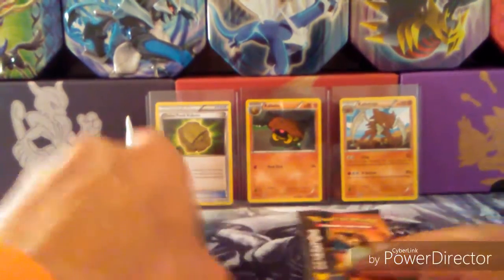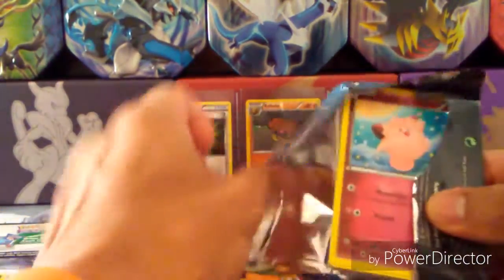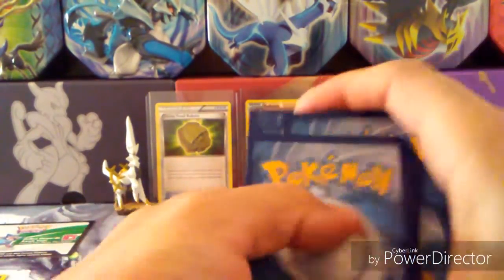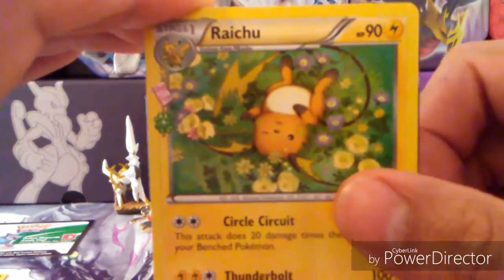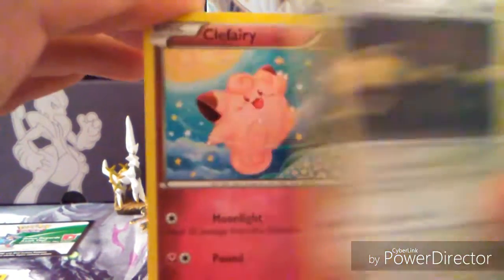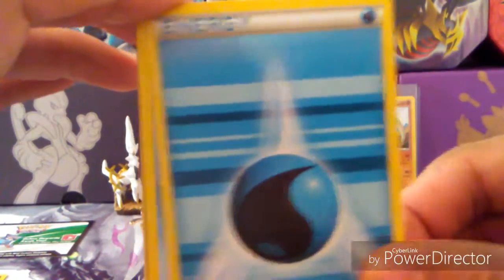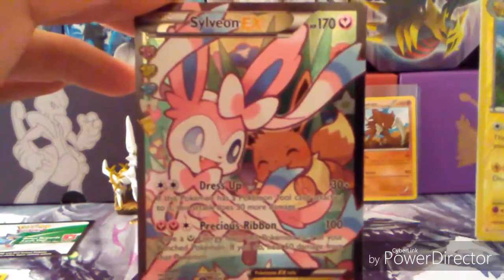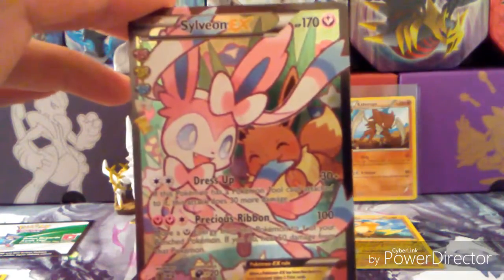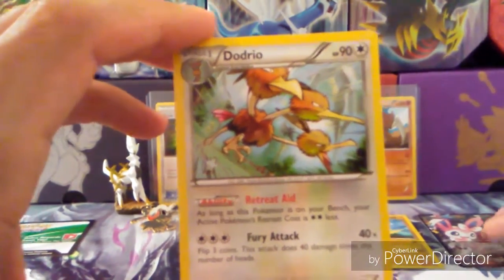Blastoise and Charizard. Let's see what we get. We have a Raichu, a Maintenance Trainer, a Persian, a Clefairy, a Geodude, Water-type Energy, a Krabby, a Reverse Rare Raichu, a Sylveon EX, full art Radiant Collection, and a Dodrio — a Non-Holo Rare.